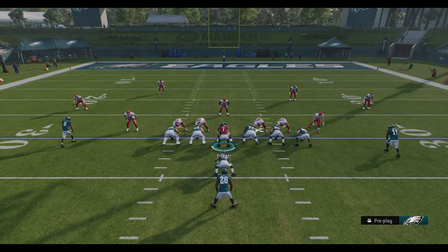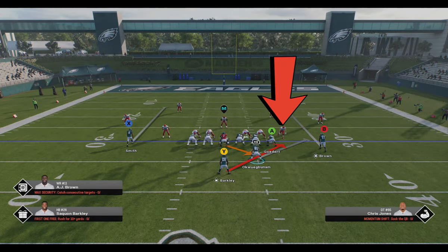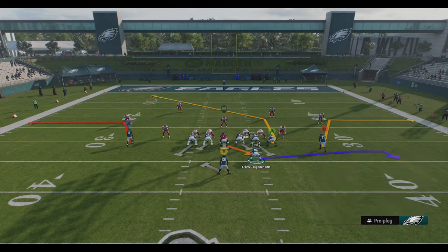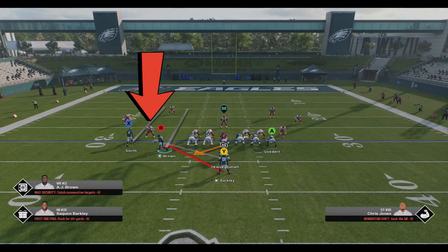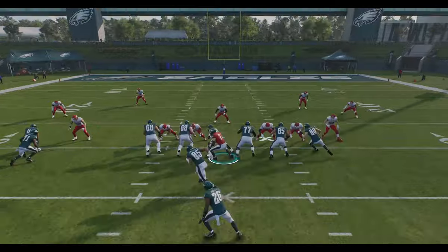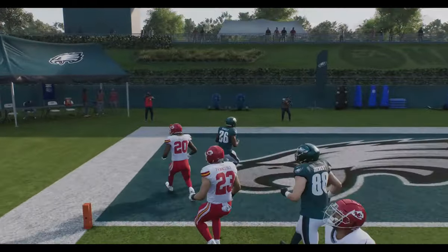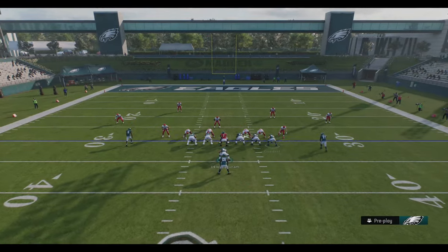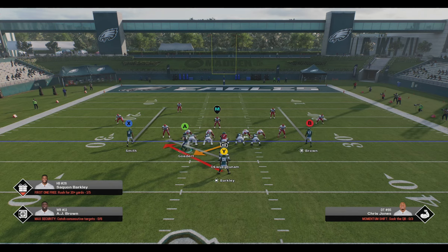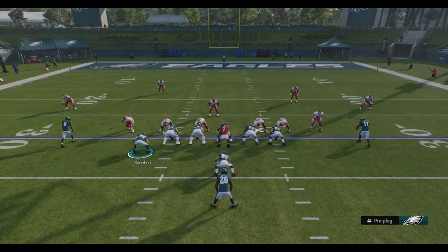You always want to try to find a way to get outside leverage on a play like this. Whether you want to motion this guy out — which a lot of times will help him get to the edge and seal that linebacker on the outside edge of my tight end — or whether you just want to flip the play, you can motion across either this receiver or that tight end. As you can see, we score on the very first play and I'm playing on the hardest difficulty. There are any number of tricks you can do to get to the edge in this stretch run. Getting that outside edge is probably the most important part of the run play.